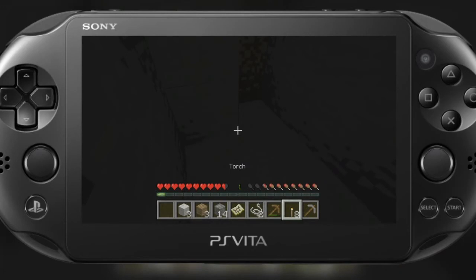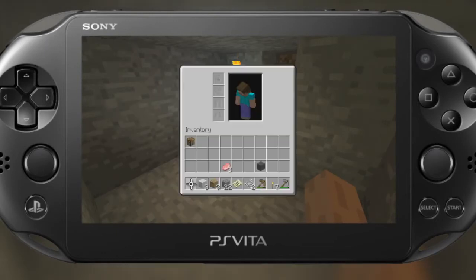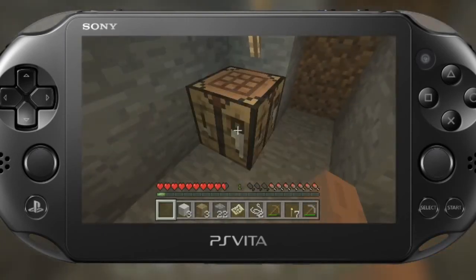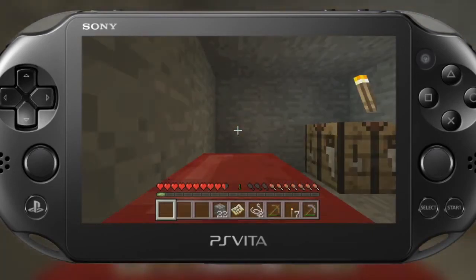We are in absolute pitch darkness, but we're in luck — I managed to pack myself a torch or two. I'm going to have to drop my bench down so that I can make some of the more elaborate objects in the game. Just drop it right here in this corner. Access the workbench. And we made ourselves a bed. And we're going to go to sleep.